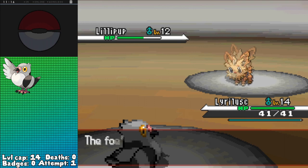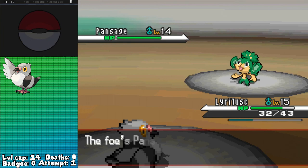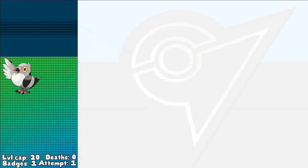Anyway, Cilan leads off with a Lillipup at level 12, so I just go for Quick Attack. He sets up Workup and hits a single Bite as I get him into Potion range, but that's not enough to heal him out of range of two more Quick Attacks, KOing him and leading into Pansage. I don't have a physical Flying type move yet, but I did just learn Air Cutter, which does around half. Sadly the move doesn't hit that same range again, as Pansage survives, but Cilan does not have another Potion, letting Pansage go down and winning me the Trio Badge.